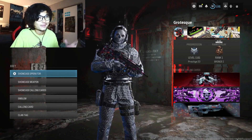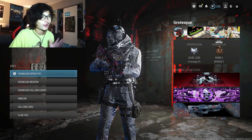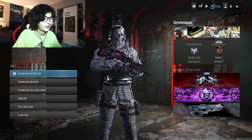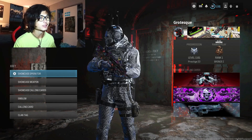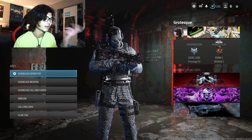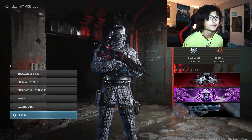My main calling card that I rock all the time looks really cool and nostalgic. My emblem is the OG one you could only get by fully completing the Modern Warfare 3 beta and hitting max rank — that emblem being called Appetite Wet. For my showcase weapon, obviously using my favorite weapon in the game, and the operator is the Nemesis Ghost skin, the one I've used the most.